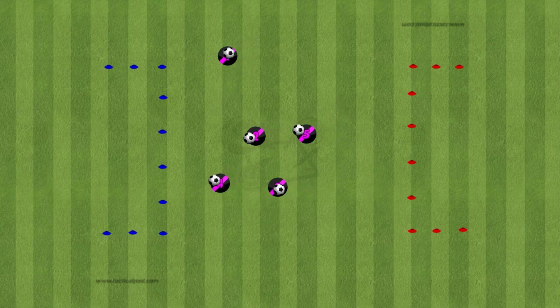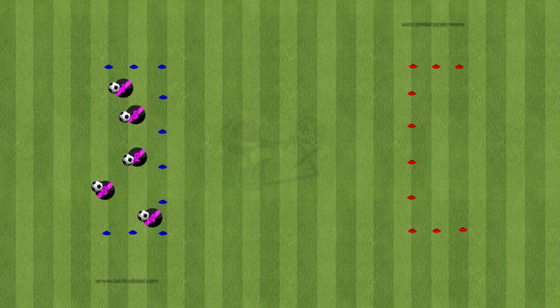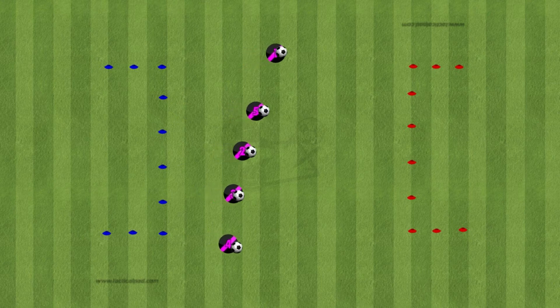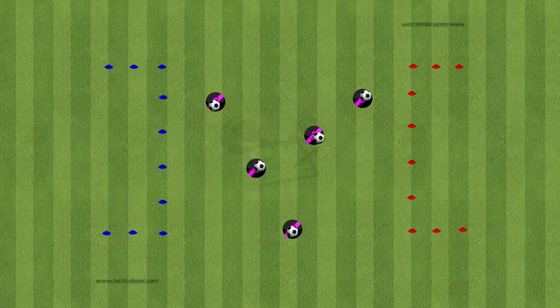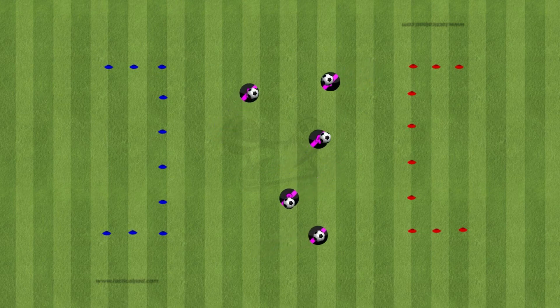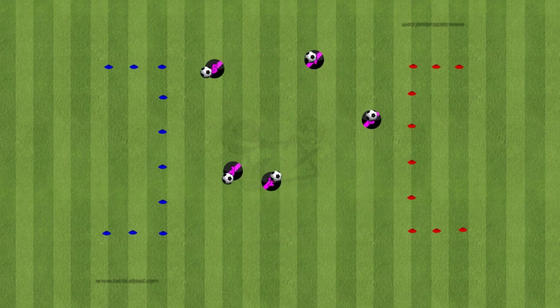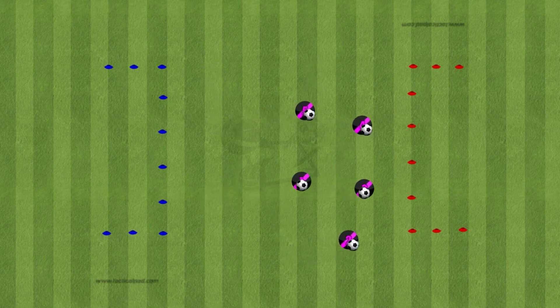So if they say go to the blue one, let's say they have to pump up their tyres and they've got to do five toe taps. Then when the coach shouts red, they would have to do five ball rolls — we could call it the windscreen wipers and pumping up the tyres and things like that, just to make it relevant to the theme of the session, really focusing on their small touches when they're in between the two garages and moving around.